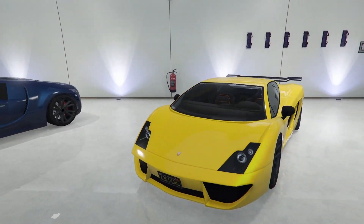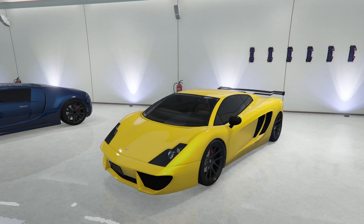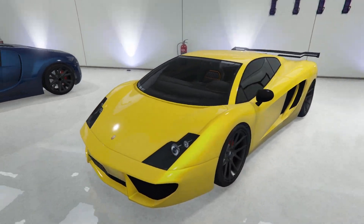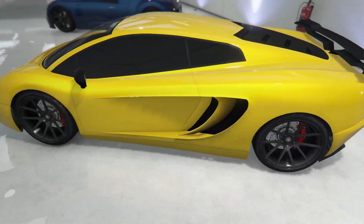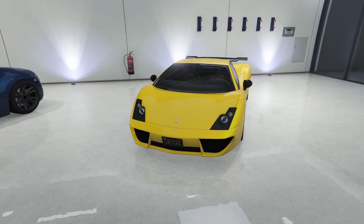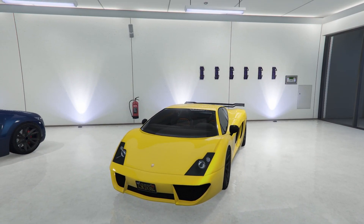On to the next one, we have the Pegasi Vaca. This thing isn't very fast and honestly not that great looking, but I do kind of like it. I like Lamborghini in real life — they're probably my favorite supercar manufacturer. I was always a fan of the Lamborghini Gallardo, and you can tell by the front of this thing that's kind of where it's based off of. It's a cool car, it's just not very fast at all.